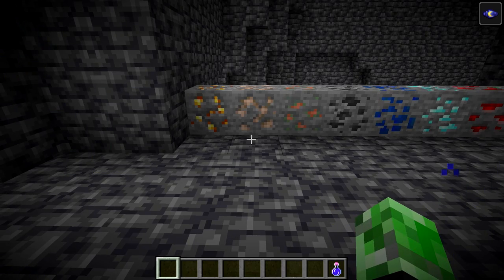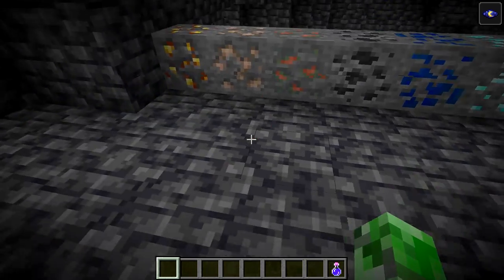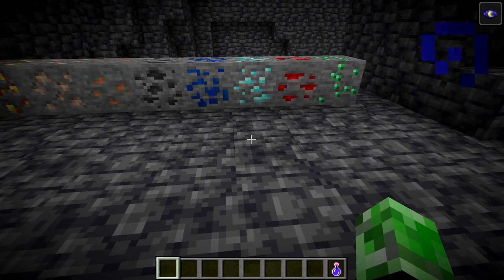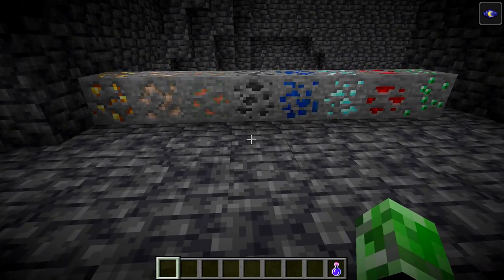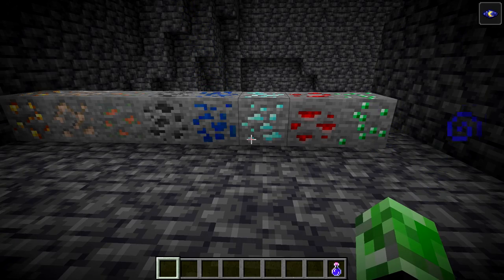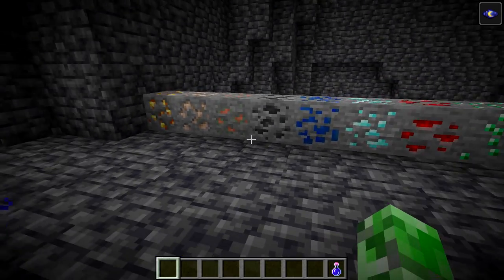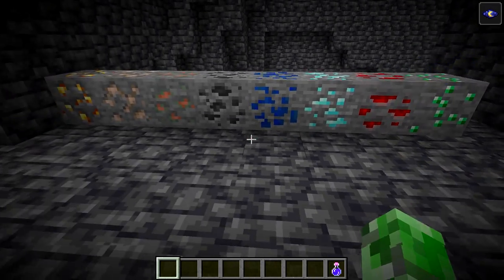There is also a new texture to the ores. Gold, iron, copper, coal, lapis, diamond, redstone — the only two that kept their original textures are diamond and emerald. Everything else got a change. Every ore got a change except diamond and emerald. Now copper fits in with the new update as well, so everything does not look the same in terms of colors — you don't have to mine ores purely through color anymore.